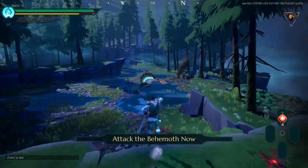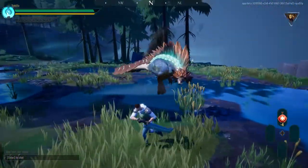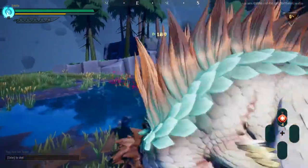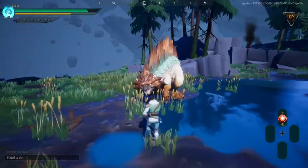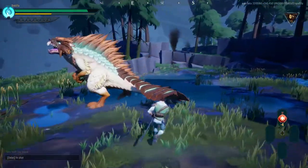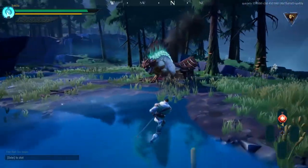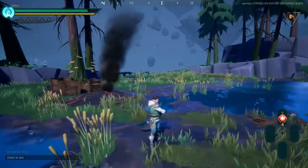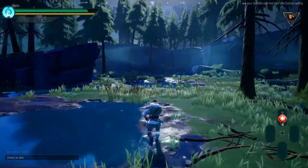Behemoth spotted — get ready for a fight. There he is. Can I target him? Is there a lock-on? It's really hard to see what I'm doing because I have to manually change the camera, which is annoying. I hurt the Behemoth and it fled — now to track it down and finish the hunt. This has a lot of potential — I'm looking forward to this.